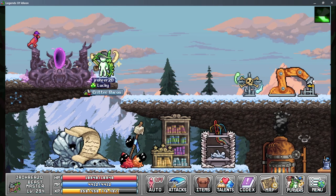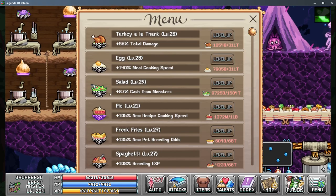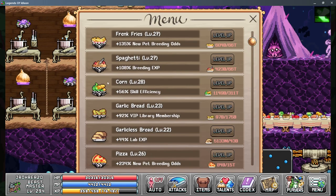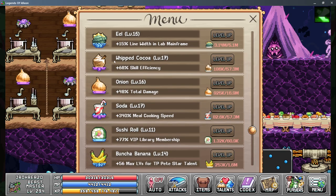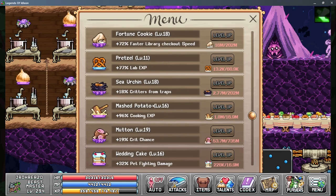On to world four — we have meals. The skill efficiency meals, all three of them, will help: corn, rice ball, and whipped cocoa. The sea urchin specifically helps with critters from traps; it's a pretty pricey meal but you definitely want to upgrade it — it's a good one.